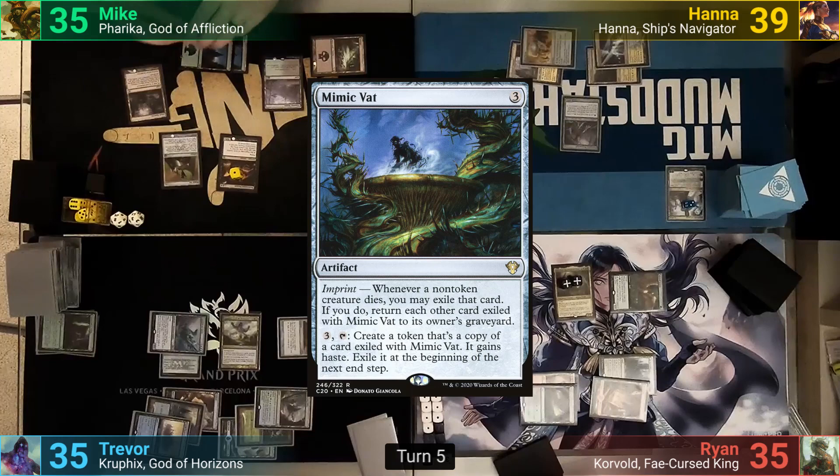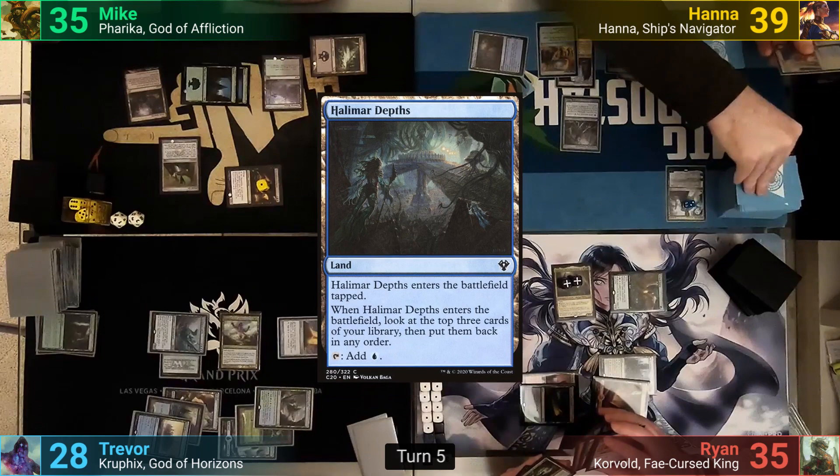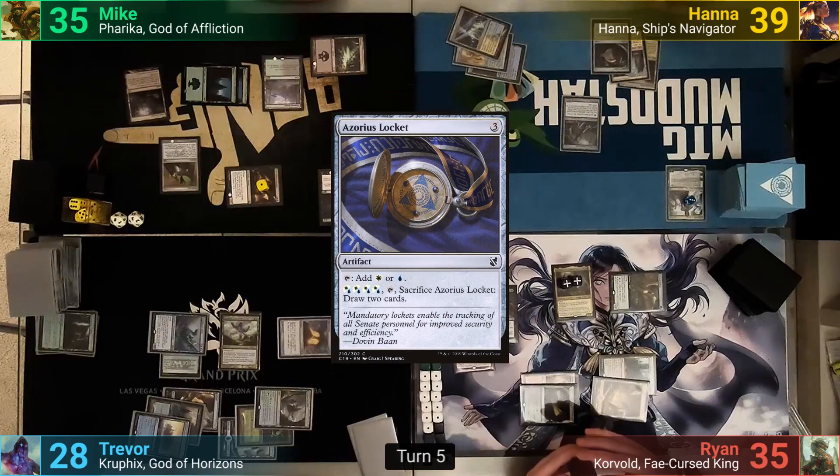Mike untaps and plays a Forest. He casts a Mimic Vat and moves to combat, and with no one using the Demon's ability, swings it at Trevor for 7. Harry plays a Halimar Depths, rearranging his top 3 cards. He then upticks Teferi and casts an Azorius Locket. He holds up the rest of his mana and passes to Ryan.